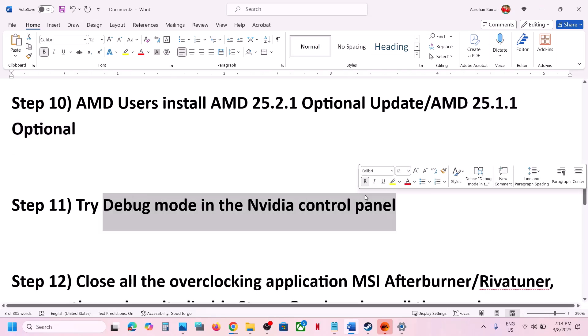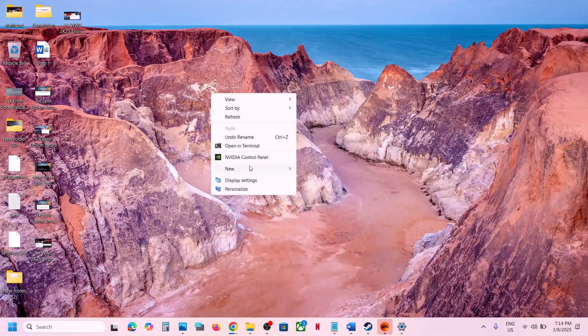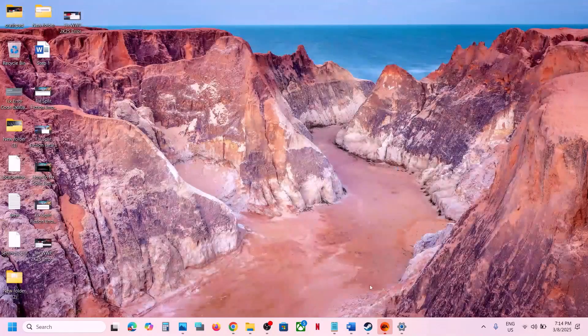The next step is to try Debug Mode in the NVIDIA Control Panel. Right click on the desktop, select Show More Options, open NVIDIA Control Panel. At the top left click on Help, then select Debug Mode. If it is unchecked, put a check on it, then launch the game and check.